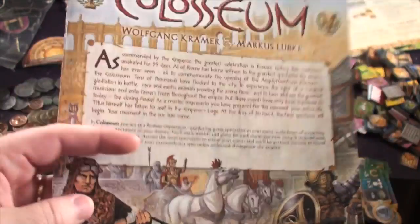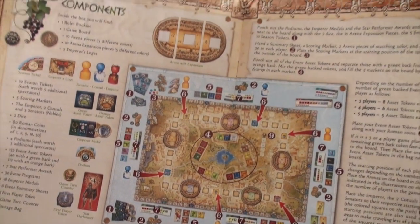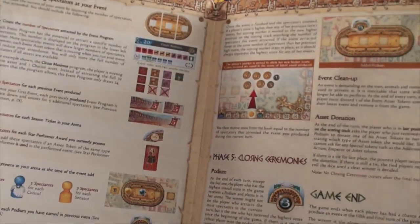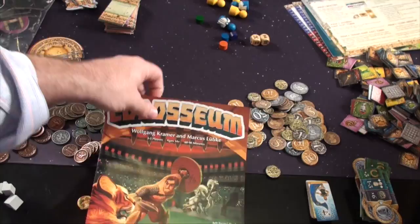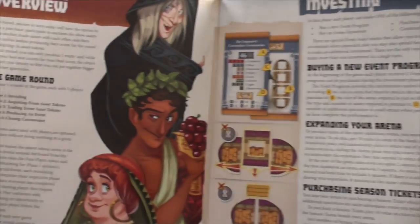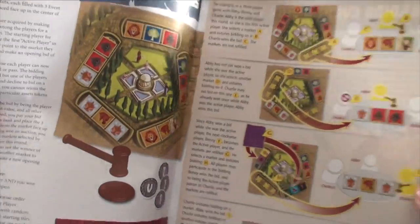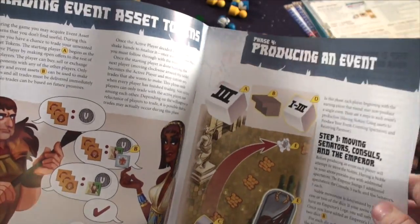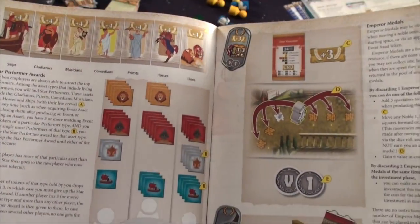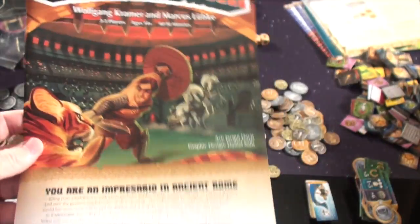Let's take a look at the rule books. Days of Wonder is known for having phenomenal components — you open it up, get a picture of it set up with instructions and some components, and it goes through the turns. The Tasty Minstrel version uses vibrant colors, a little better to its palette. It may have simplified and clarified the rules, which is to be expected with a second edition. Both are pretty phenomenal. The Days of Wonder one gives you some online play info; the other gives a cheat sheet. I think both rule books are very good — it's a matter of style preference.